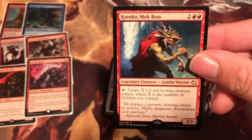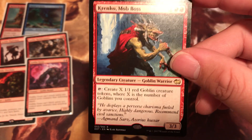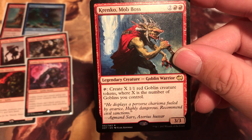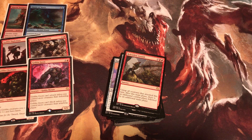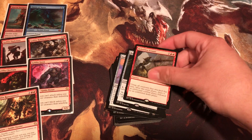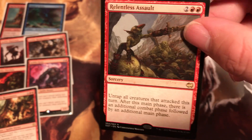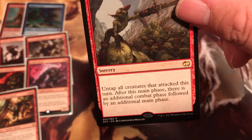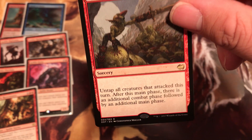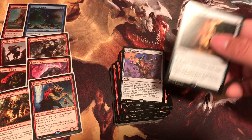Next rare we got is Krenko, Mob Boss. Tap: create X 1/1 Goblin creature tokens where X is the number of Goblins you control. I wish this Krenko wasn't standard. Next up we have Relentless Assault. Costs 4 red. Untap all creatures that attacked this turn. After this main phase, there is an additional combat phase followed by an additional main phase. So many rares on this deck!